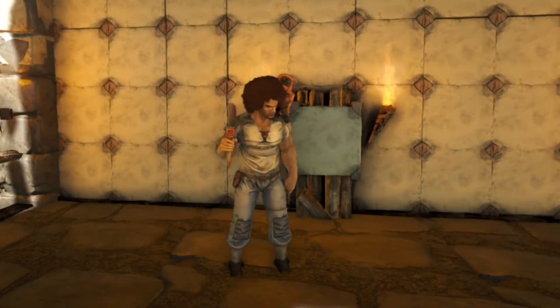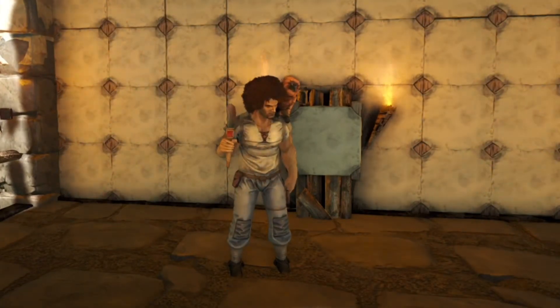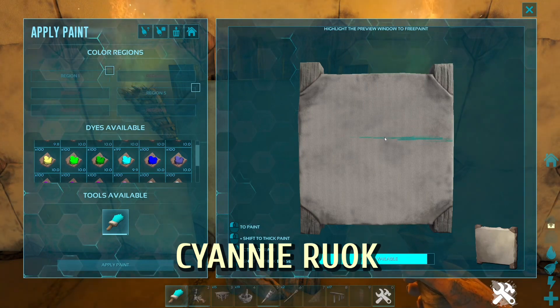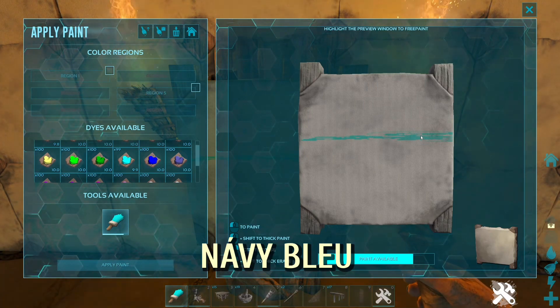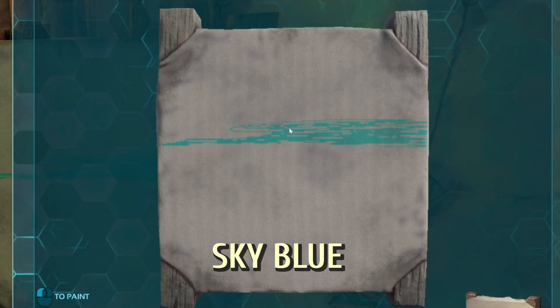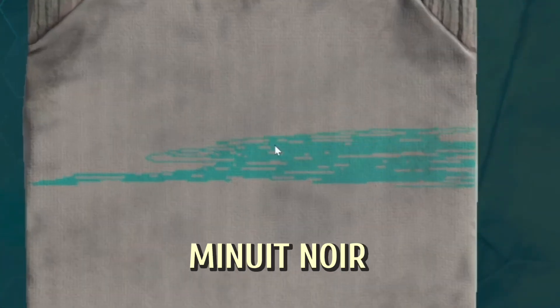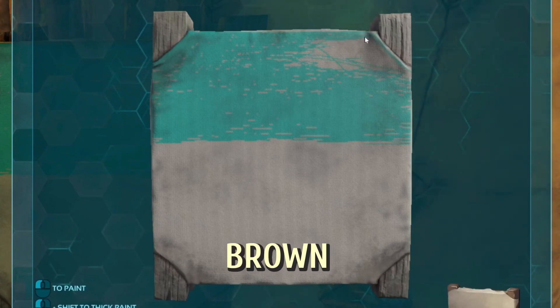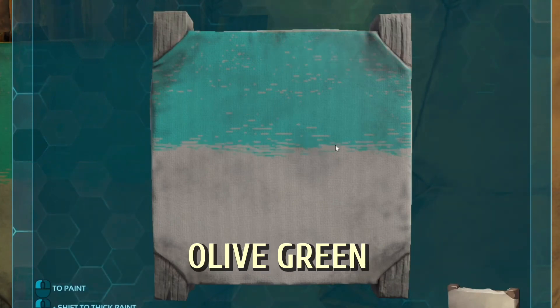Now we'll begin our painting tutorial while we run the colors across the screen. Feel free to follow along and pause as needed. Grab some of your cyan, and this is where you can let all your frustrations out. Start making a horizon line with horizontal strokes — you can use whatever brush stroke you want, since we're just shading the top half of the canvas. But it's good to get in the habit of that on ARK.